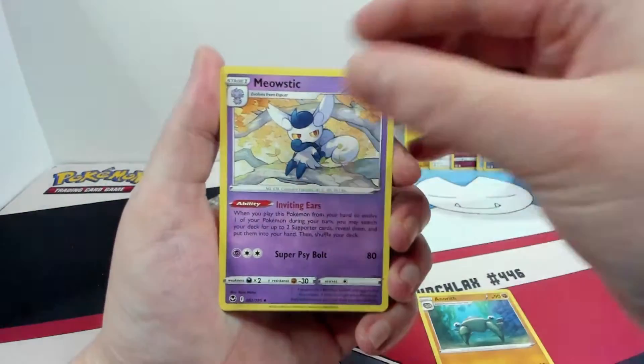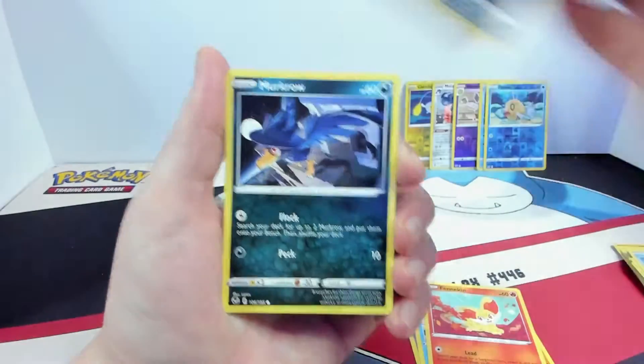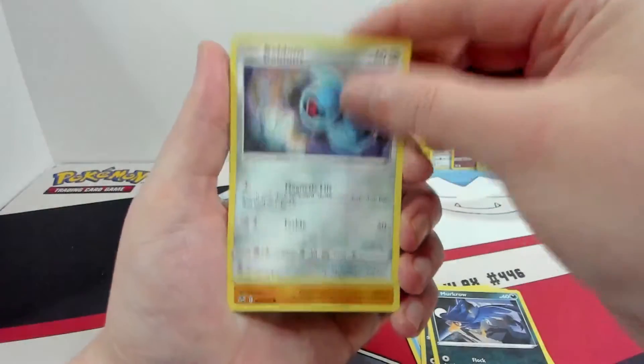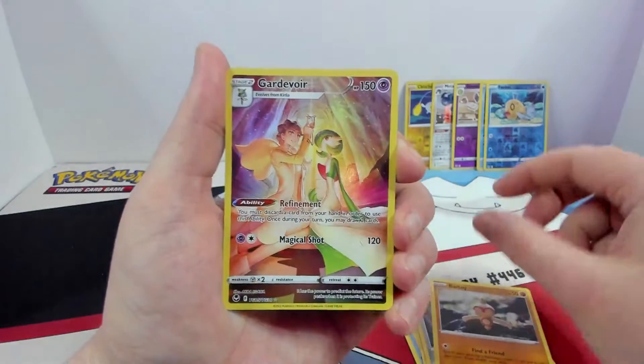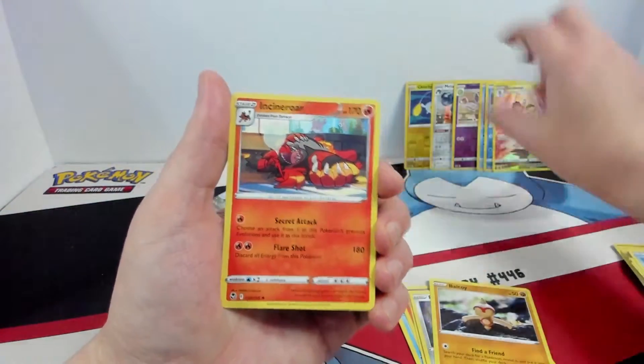Anorith, Meowstic, Glalie, Fennekin, Sandile, Murkrow, Beldum, Baltoy. Alright, we got another Gardevoir from the Trainer Gallery, and an Incineroar.